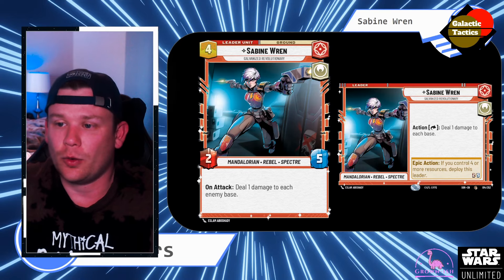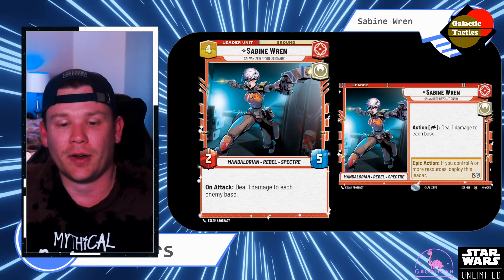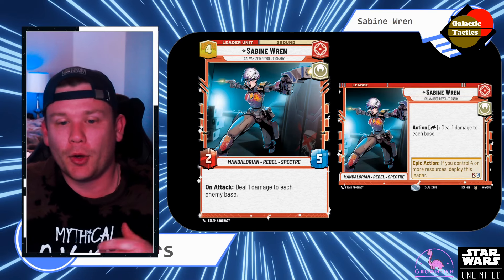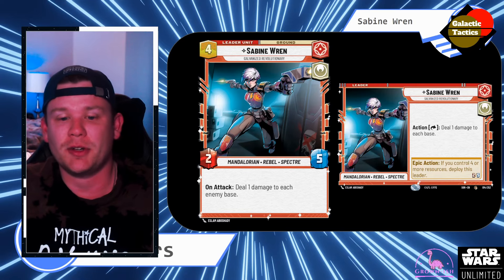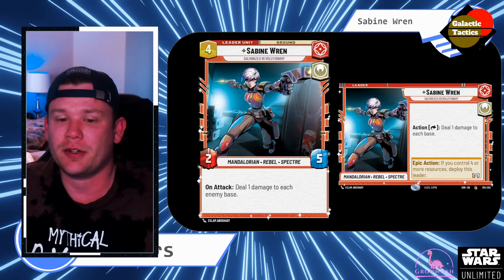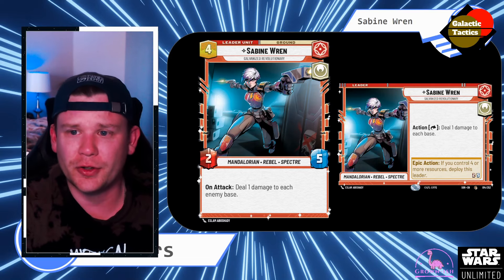Sabine — we should all really know about her for her action while she's in the leader zone. Use her action, deal 1 damage to each base — so that's everyone's base. And then when you deploy her for that 2-5, on attack deal 1 damage to each enemy base. This is really good in multiplayer because that's going to be doing 3 damage, not just 1. So you really swing with her, do 3 damage to all the bases as well as whatever extra damage. She is a Rebel, she is a Spectre, so she's going to get whatever buffs we give to those units.